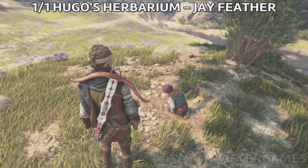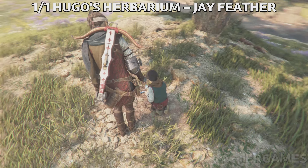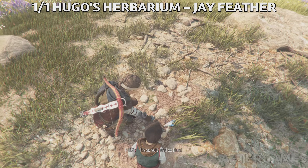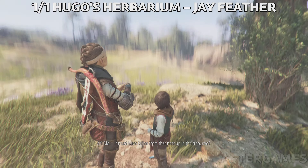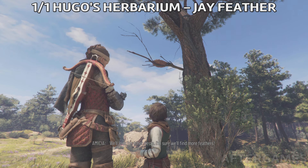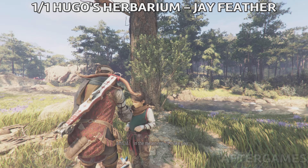First thing is Hugo's Herbarium Jay Feather in the sub-chapter called Towards the Sea. Once you get to this plain field you'll see a tree in the middle — go to that tree and you'll find the Jay Feather on the ground. I think this one is unmissable because Hugo will go here by himself.